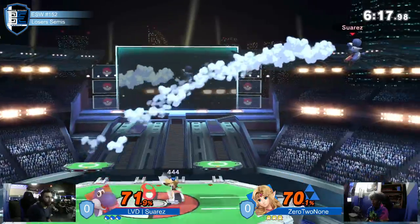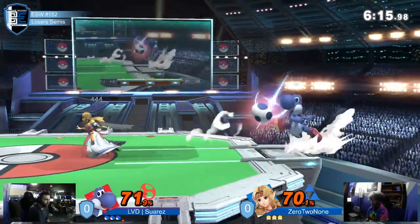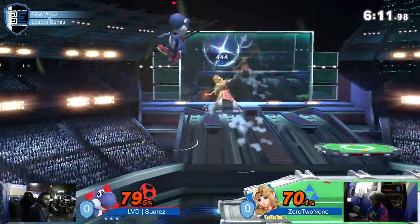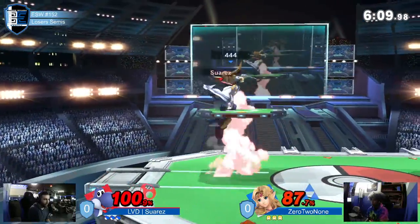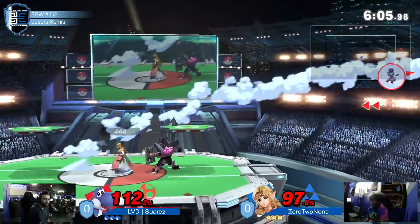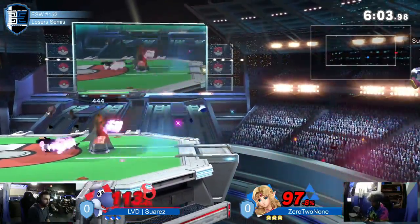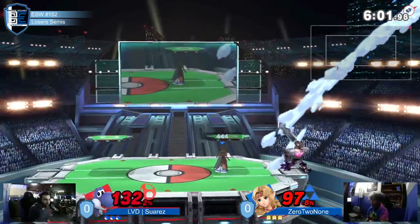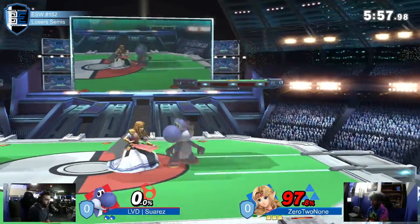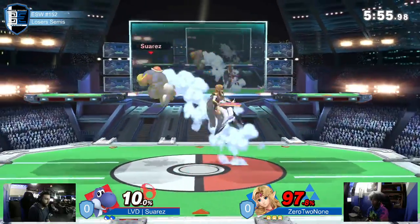0-2-none clapping back with a fair, catching Suarez overextending. Still catching him with back-to-back traces, good catch with the Uppie, catching that dash back. Trying to catch him coming in and positioning himself. 0-2-none will be able to close out that first stock with the Phantom Knight.